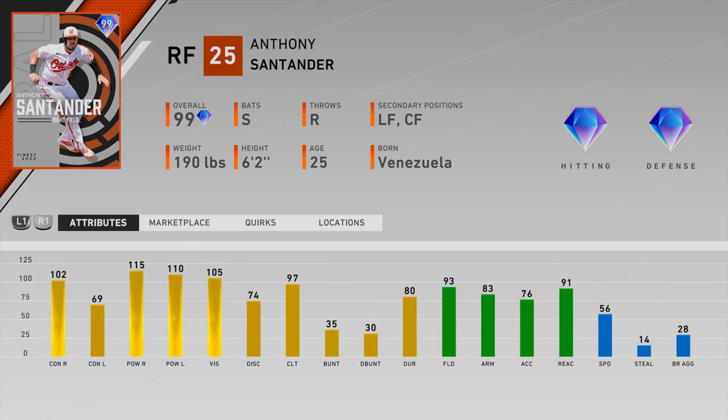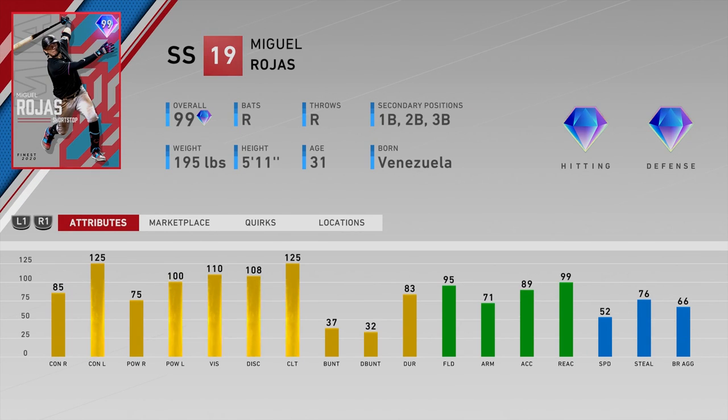Last but not least, number thirty is Miguel Rojas of the Marlins — definitely the worst card in this set. 85 contact right and 75 power versus right is way too low. The better lefty splits aren't good enough to justify the righty splits. 95 fielding is good but 71 arm is too low — you'll struggle throwing guys out — and 52 speed doesn't help compensate for anything. Just play Tatis or any other shortstop over this one. There really aren't many redeeming factors for this card; definitely don't go after it.